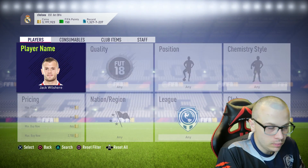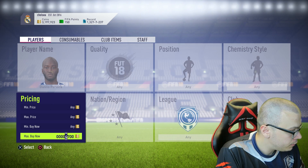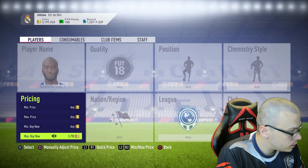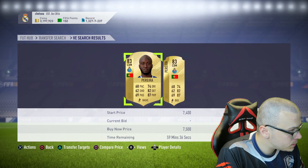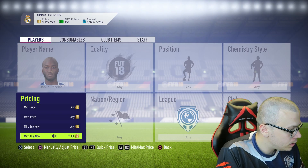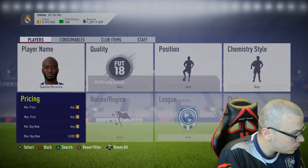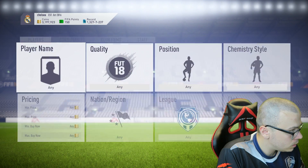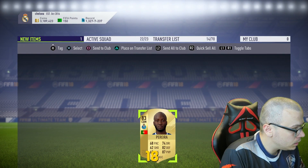The next one is Pereira — Danilo Pereira — and his price is 4,000 coins. He went up in price as well. He lost 3,000 coins on the market a few hours ago. He's so expensive right now — I don't have time to wait so I'm gonna buy him.